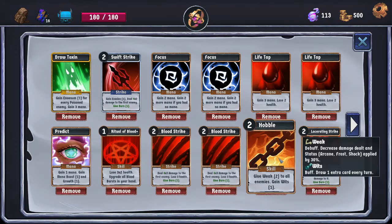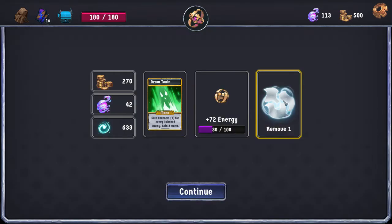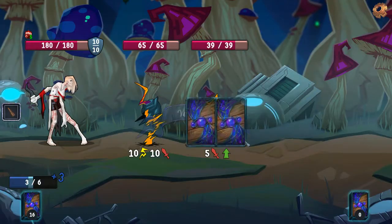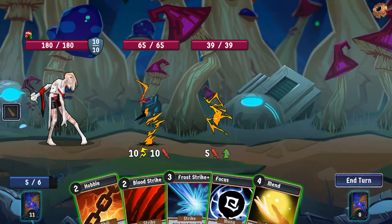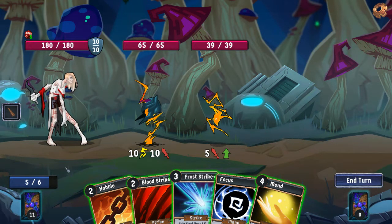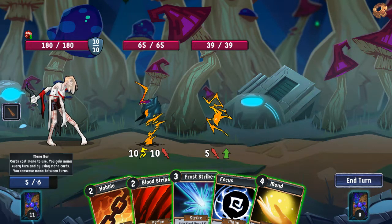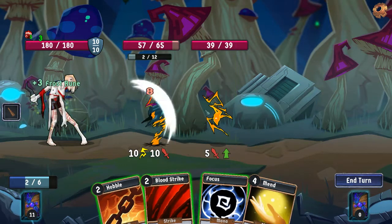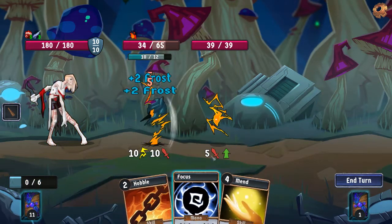I might remove the Hobble at some point. Hobble doesn't help us kill things faster, which is the main thing we want to do. One of the other things you'll notice with Drophus is you only have 6 max mana, which means you only start with 3 plus 2 from the beginning of turn. Drophus has a lot less mana to work with than other characters, which can cause problems.